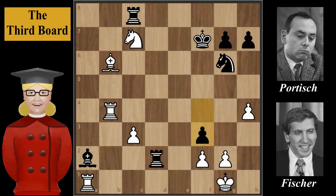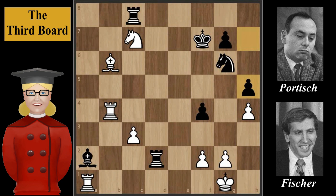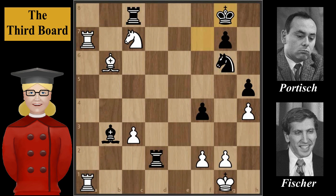f3 — this move was an inaccuracy. Instead of pawn to f3, it was better to play pawn to h5. After that, the game could have continued with Rook to a4, Bishop to b3, Rook to a7, King to g8, Rook from a1 to a5 — and according to Stockfish, black would still be worse, but better than in the game.